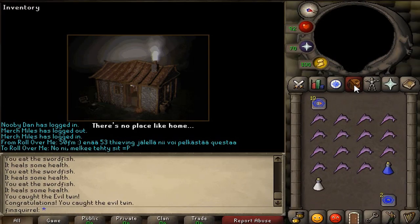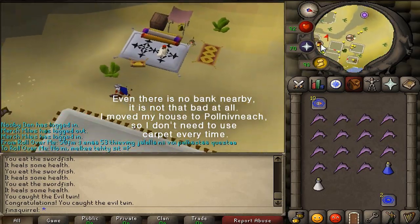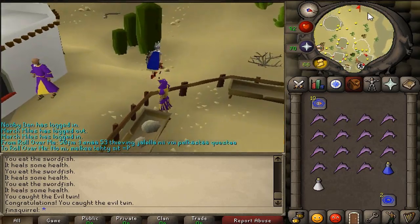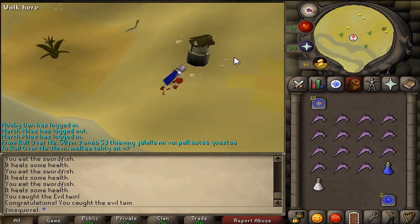Even though this dungeon is in a desert and there is no bank, it is not really a problem. Because if you move your house to Pollnivneach or wherever, banking goes very fast. Teleport to your house, step out from the portal, run to the dungeon, get a full inventory and teleport back to bank, and repeat.